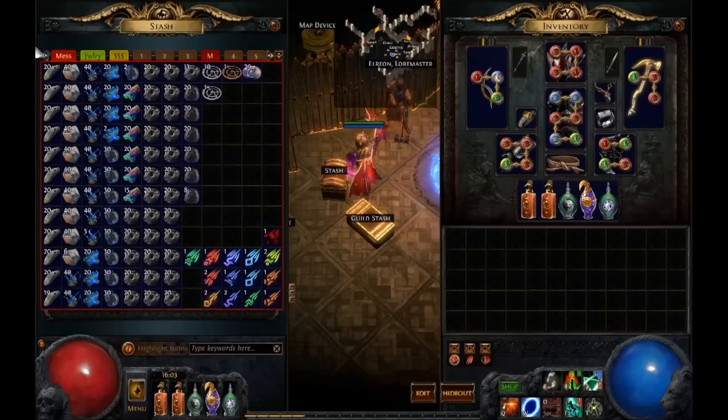Here are Essences — I got one Remnant of Corruption, but it's not worth that much. Together, all these orbs are worth around 102 Chaos. But there is no point in saying exactly how much right now, because 12 hours from now it's going to be different and in two days it'll probably be completely different. Let's say around 100 Chaos is the value of the first tab of the smaller currencies.